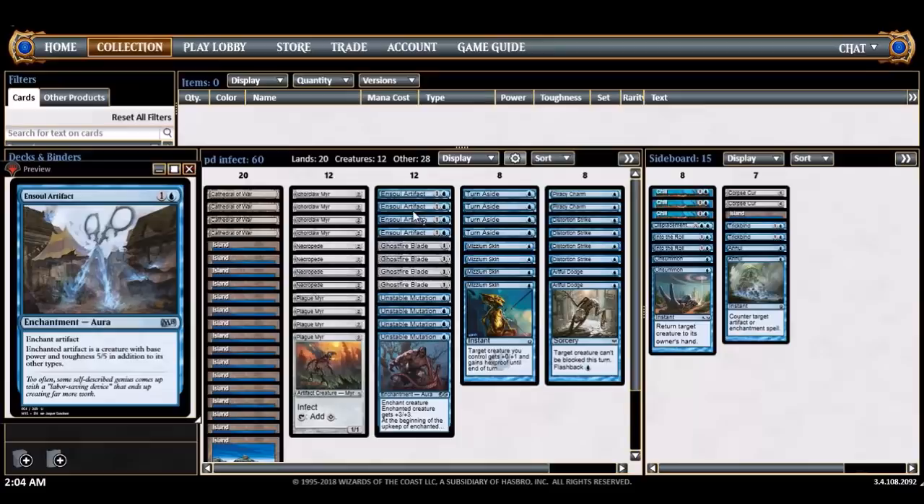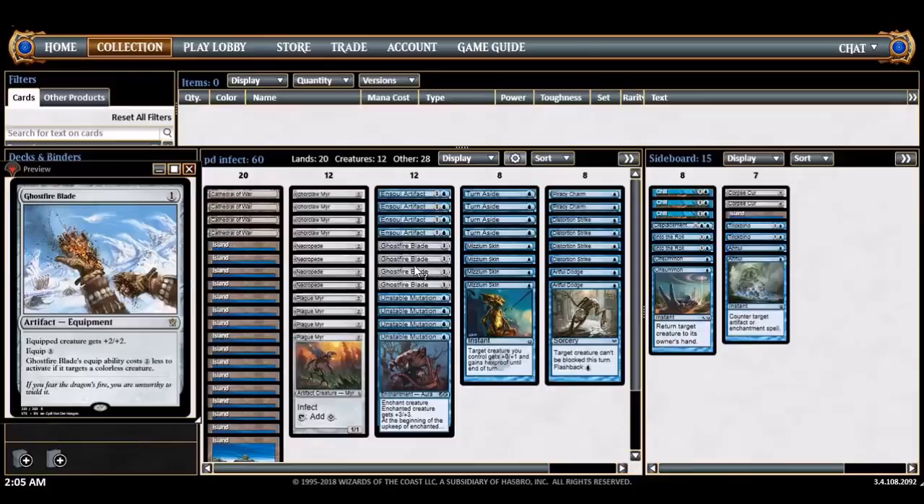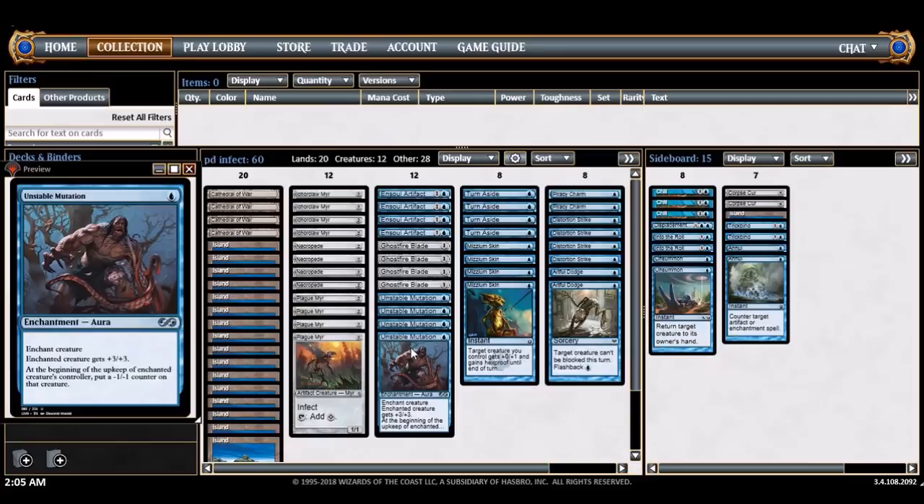Ghostfire Blade is basically a two-drop, plus two plus two for two mana — not too bad, and it sticks around if your creature dies. Unstable Mutation is kind of like a Giant Growth effect. You hope to kill your opponent in about two or three swings, so the mutation will probably last just long enough that your opponent will die. You can also just put multiples on them and go for the winning blow.